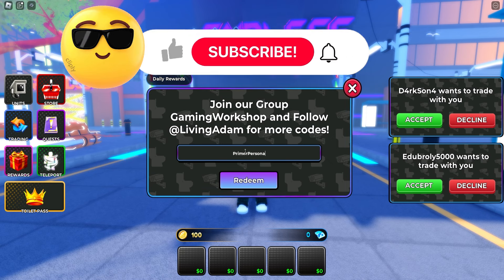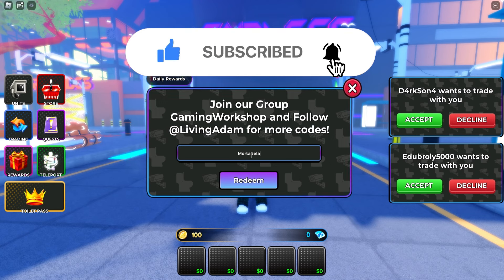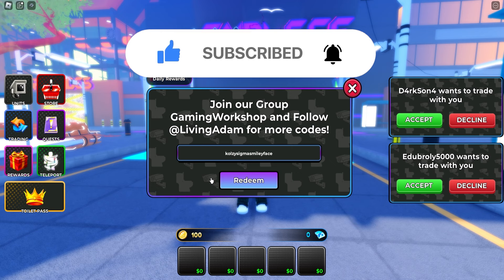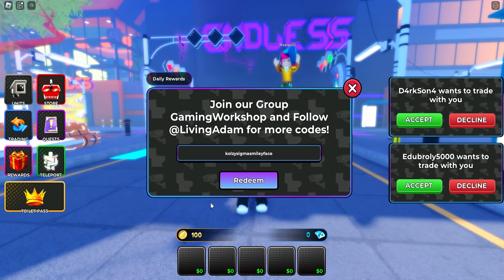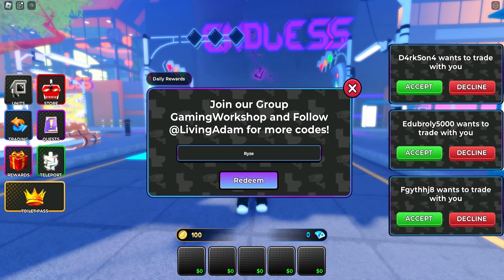So we had PrimerPersona, then Mortadella, then CozySigma, Kianrood redeemed for TV Man skin, and RICE — TV Man skin. So if you miss out on any of these, I'll show it to you again. So these are all the codes! All the codes. And I'm gonna show you a secret at the end on how you can increase your chances to win my Robux giveaway.